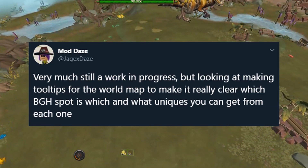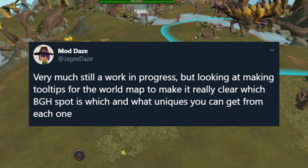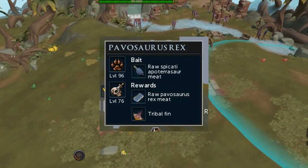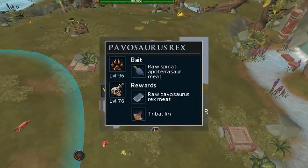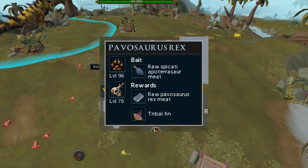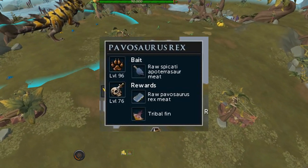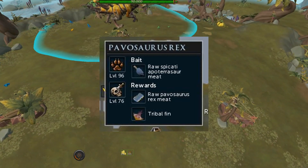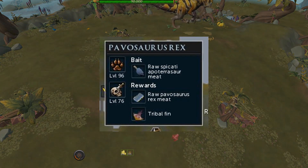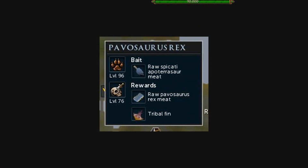He says in his tweet, very much still a work in progress, but looking to make tooltips for the world map to make it really clear which Big Game Hunter spot is which, and what uniques you get from each one. As you can see in the picture, this is very similar to the change they made with the mining and smithing rework, where you could mouse over on the world map and see exactly what ores are located at each mining spot. You'll be able to see exactly what rewards you get from any particular spot and what bait that spot also needs.